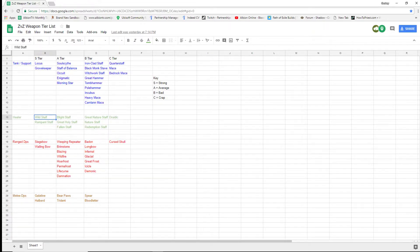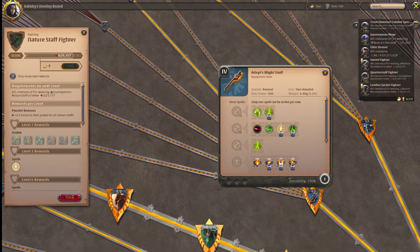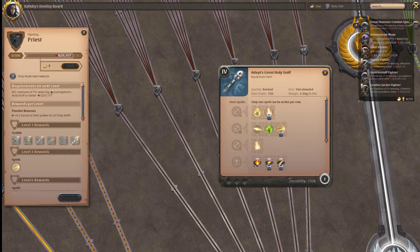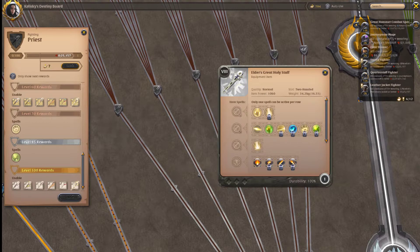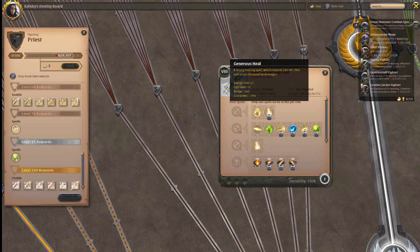Great Holy Staff is another A-tier pick. It has a very nice disengage on E, and you do have to play kind of frontline with it. A lot of people forget that you can get in their faces and knock them all back at chokes. You also have Sacred Pulse on the W — you put that on a tank or whoever needs healing and it heals up to five people in a radius. The 50-second cooldown is pretty solid considering you're probably running one. The only disadvantage to Holy in ZVZs is it has no AOE Q, which leaves it behind in sustained healing compared to Generous Heal, though it does have some nice burst healing.